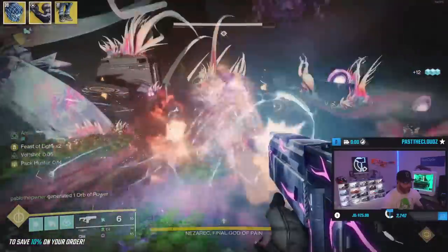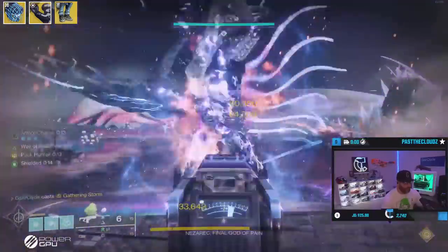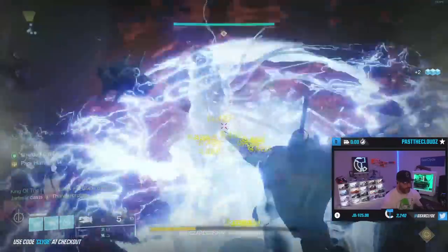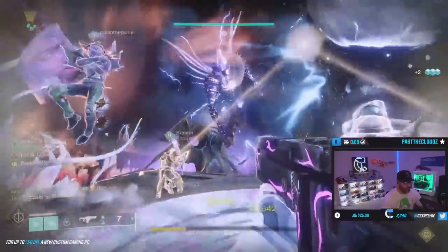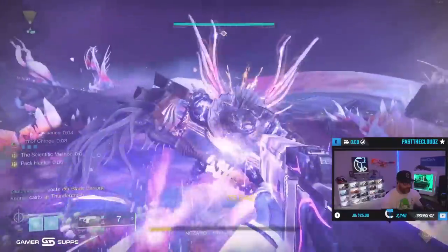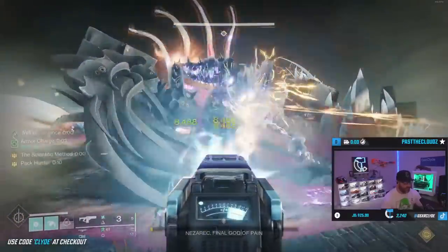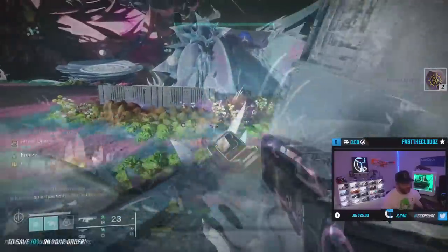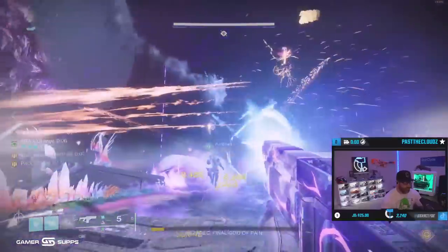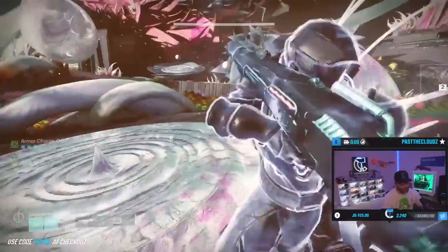I wanted to include all three exotics because I knew if I just did a Liar's build, people would ask about Assassin's Cowl and Star Eaters. Give me your honest thoughts — let me know if you enjoyed seeing multiple builds. This is definitely my second favorite build to run right now. If I'm not on my Titan playing Solar or Strand, I'm on the Arc Hunter. Don't forget you can come watch the stream Monday through Saturday — I usually start around 11:30 AM East Coast time and go to about 8 o'clock. Thanks for watching, come hang out on Twitch, let me know you're from YouTube, and I'll see you next time. Peace.